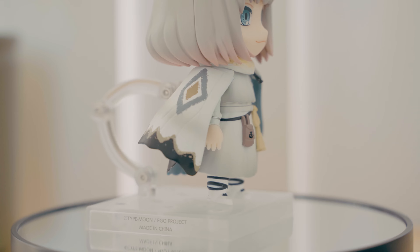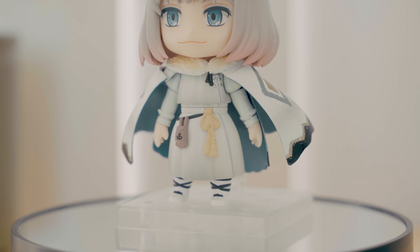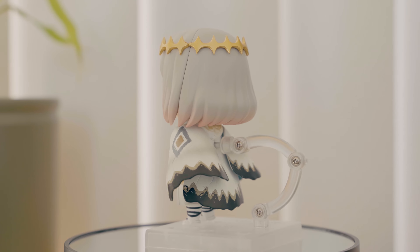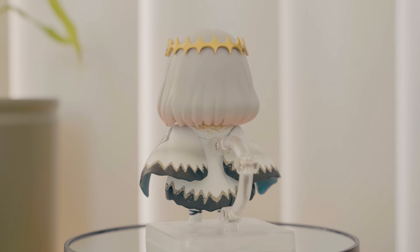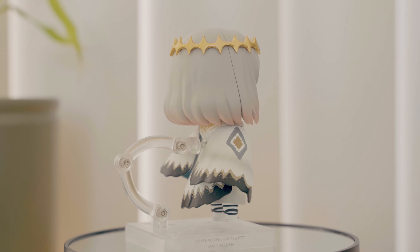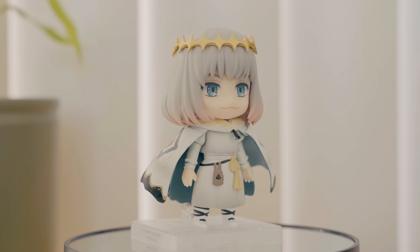He has a small brown pouch bag that hangs along his waist. In Fate Grand Order, Oberon has moth wings, and this design aspect resonates with the rest of the figure, such as the details on the cape. The inner side of the cape has a plain dark blue color. His shoes are white, and black details spiral around them.